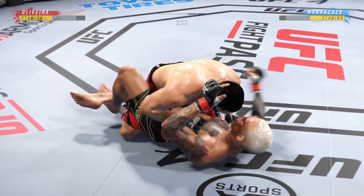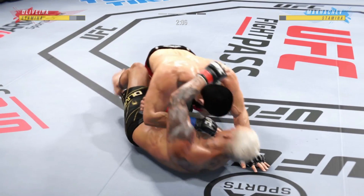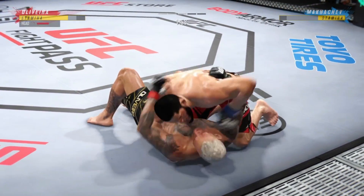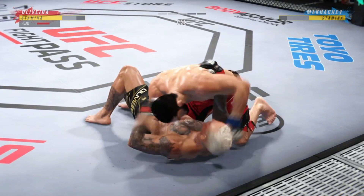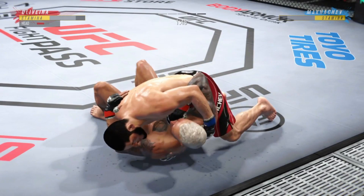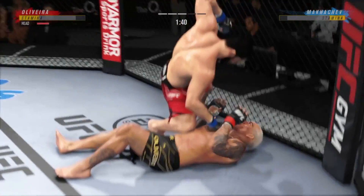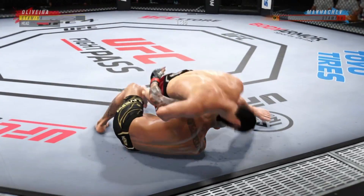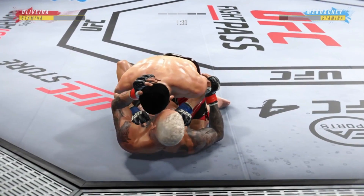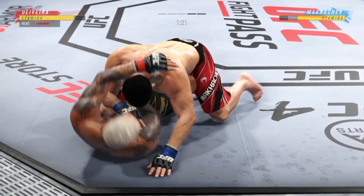Good job understanding the transitions. Side control now — a lot of options at his disposal. He's staying pretty effective fighting off of his back. Nice strike landed there from the bottom by Oliveira. Both fighters pretty comfortable on the ground, but you've got to be very careful hanging out here for too long if you're his opponent.